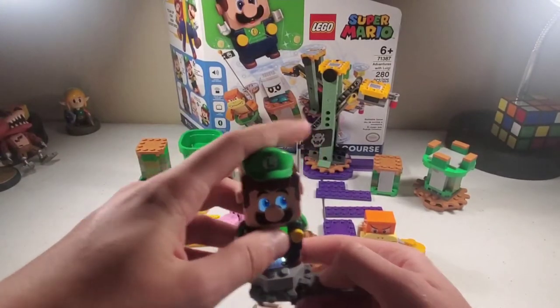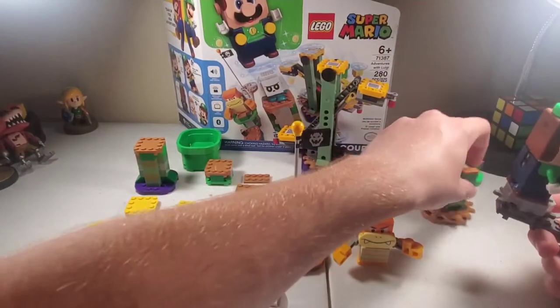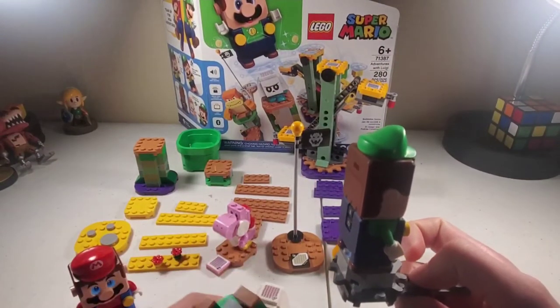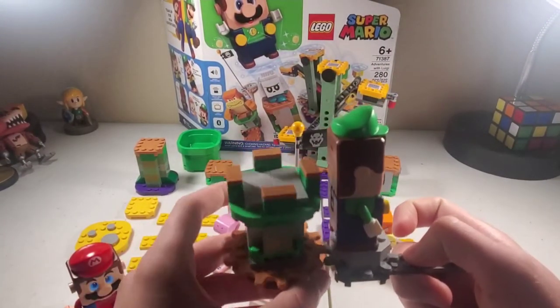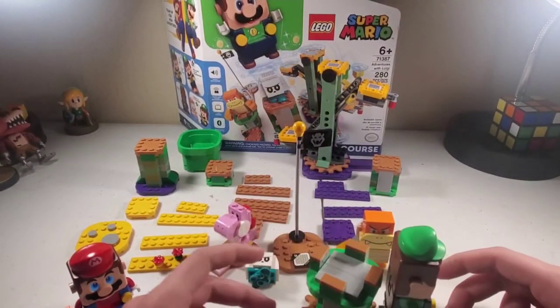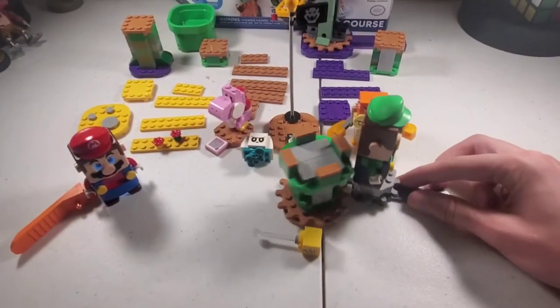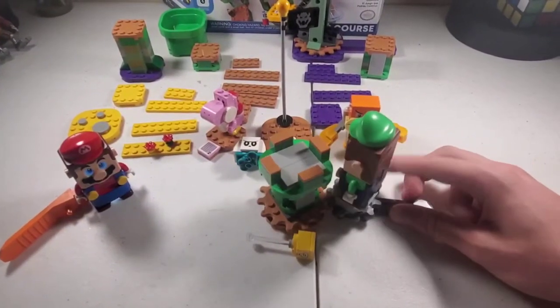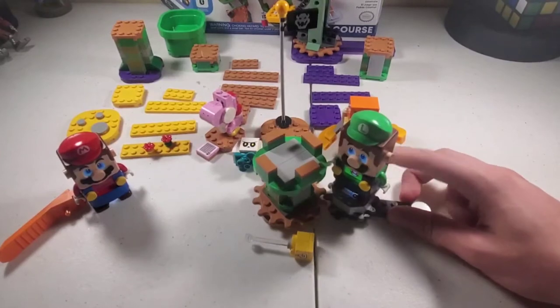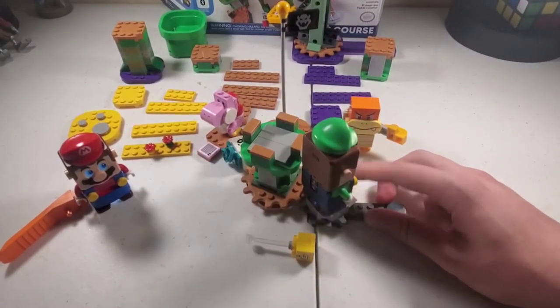We're going to go ahead and check out this gear thing. It's a little weird. I think it's supposed to go in tandem with a moving tower — not really sure. Yeah, it doesn't really move. I think it's supposed to be kind of like the cloud where you spin it on its own. It's not as cool as the cloud was, in my opinion.